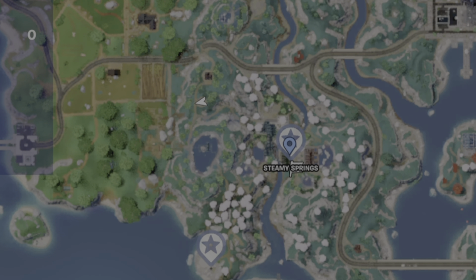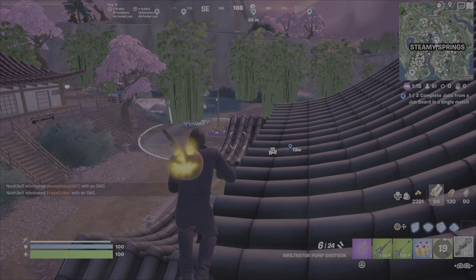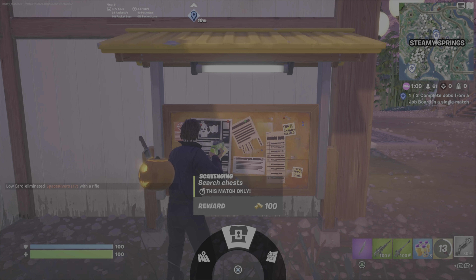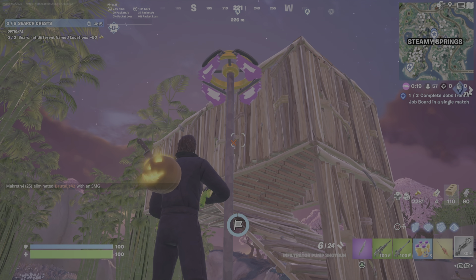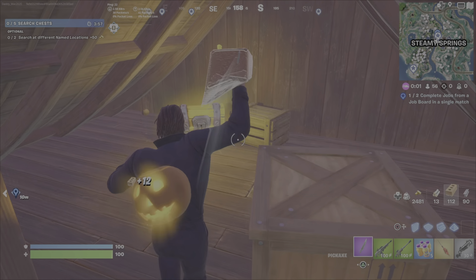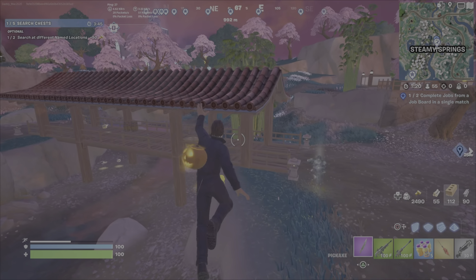There's a useful technique here. Since this is a named location, you can claim the capture point, and when you do, it will highlight every chest. Note there is a time limit for how long the chests stay highlighted. I'll be honest — I didn't do this perfectly. What you should do: note where the job board is, first claim the capture point, and then quickly accept the job, because the timer has already started. I wasted about 40 seconds waiting. Stand in the circle, claim the capture point, and now you'll see all those yellow markers — those are all the chests. Quickly go around and find them before the markings expire.